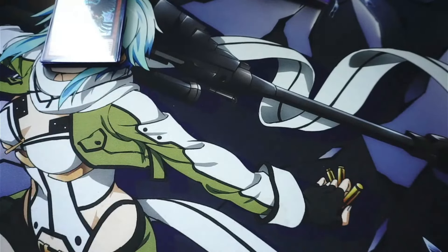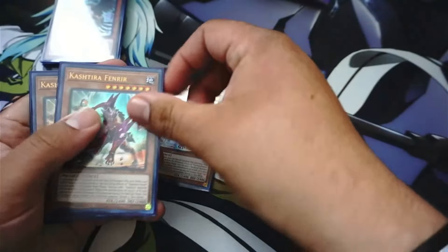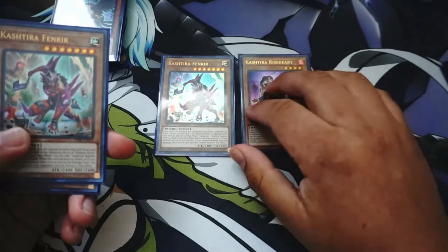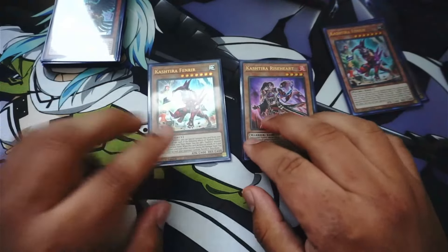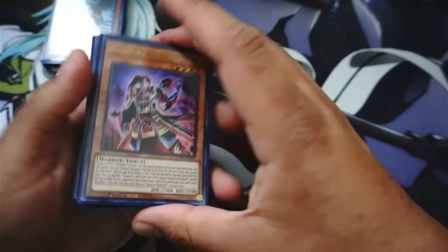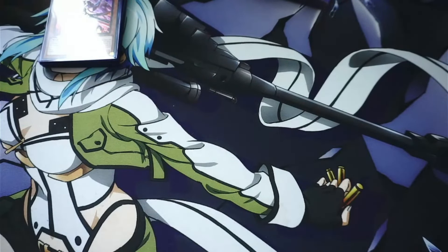Dark World was something I was really worried about. I'm also running Kashtira — one Kashtira Riseheart and three Kashtira Fenrir. You summon Fenrir, add one to your hand, and then you can special summon another — a great play especially at level seven. You can get out one of the Xyz Raid Raptors and banish something on the field, then attack if they have nothing else. I don't want to take these out because they really help when I need it.